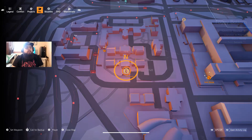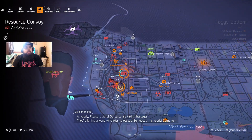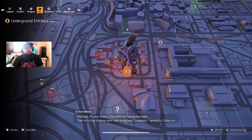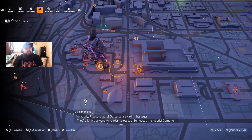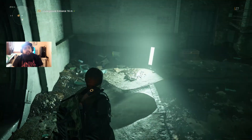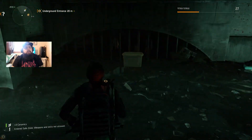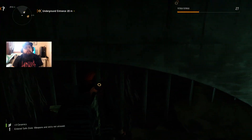Item of interest detected. Right now I am in this area here — I just fast traveled from the safe house and got here. So we're going to explore the underground. There's always lots of electronics and stuff.